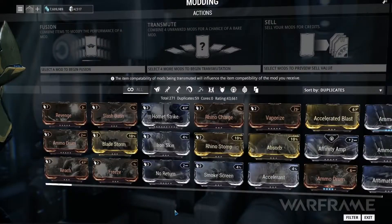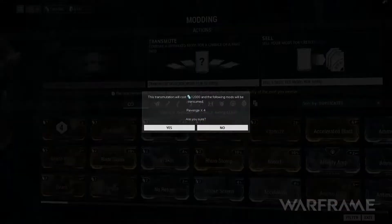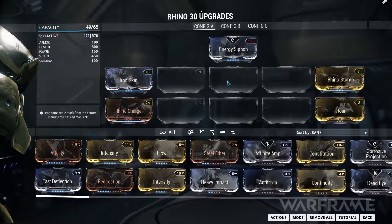When you are satisfied with your selected Fusion and have the required credits available, press Apply Fusion and your module will be successfully upgraded. You can also transmute unranked duplicate or unwanted mods, which sacrifices and combines them into another random module with varying rarity. Now that your module is upgraded, let's install it.